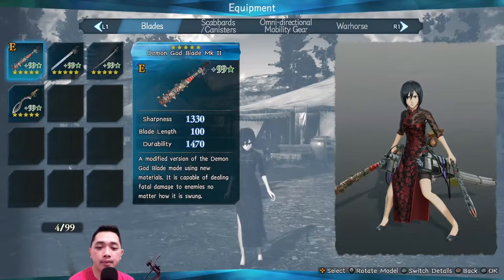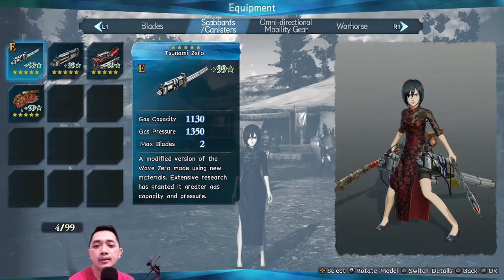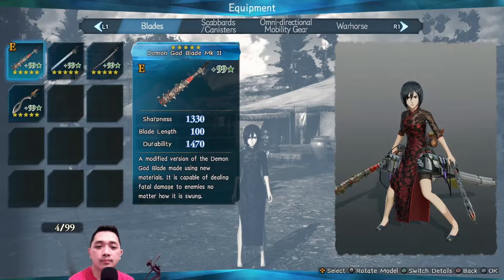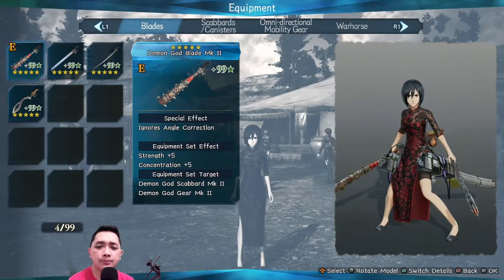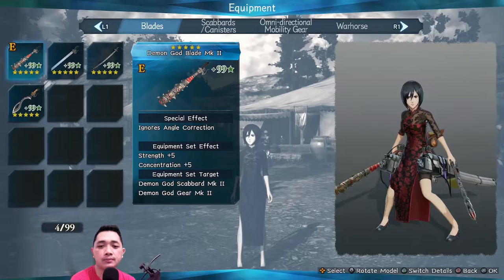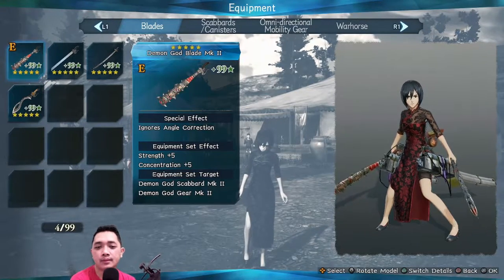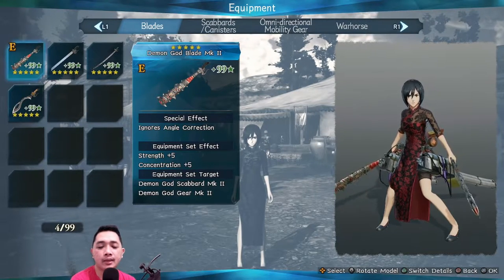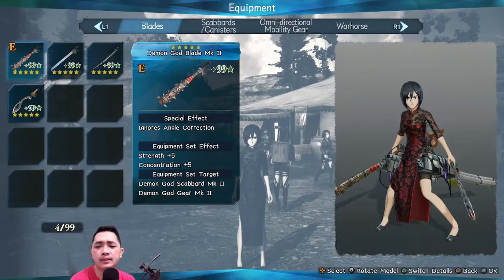For my set, I use the Demon God Blade which is from the Imp Blade, and the scabbard is Tsunami Zero from Swiss Horse Zero, and Crescent Gear from Spirit Gear. I don't use the Perfected Blade even though I have it, because the Demon God Blade has the special effect 'ignore angel correction,' so it lets you slash titans from the front — any direction — no need to go to the back.